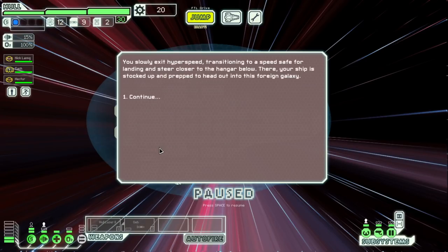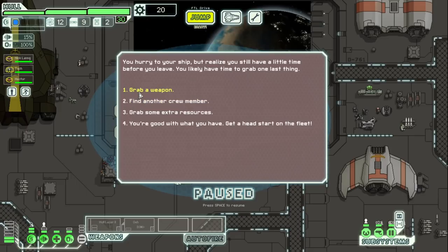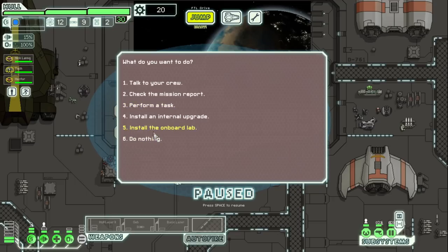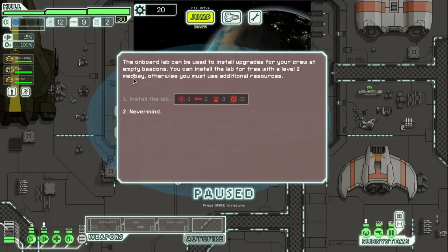Let's proceed with our mission. Exit hyperspeed. I think we don't need a crew member — we only have three. Maybe we'll just take the weapon; having that one laser can actually help quite a bit. And then — this is new — this is the onboard lab. The onboard lab can be used to install upgrades for your crew at empty beacons. You can install the lab for free with a level 2 medbay, otherwise you must use additional resources.